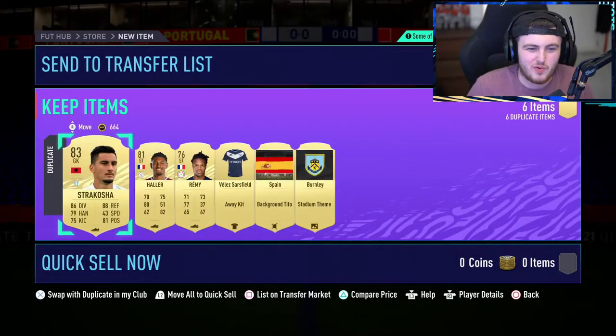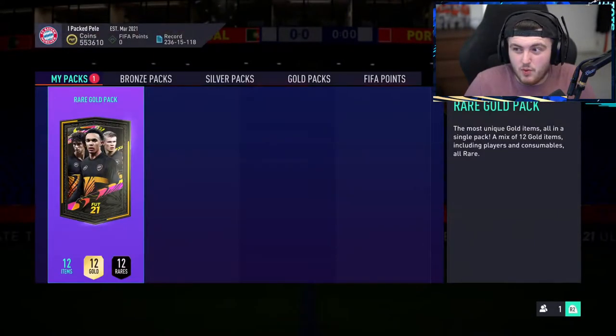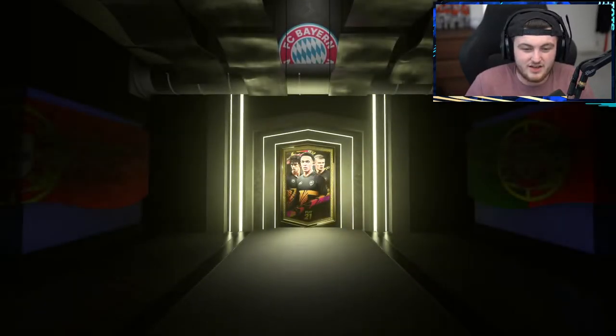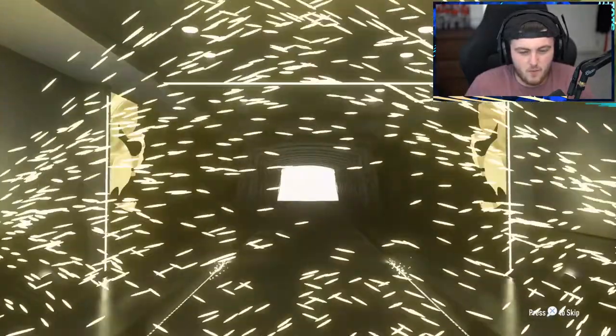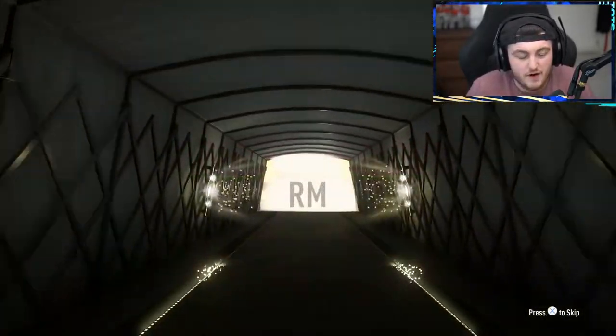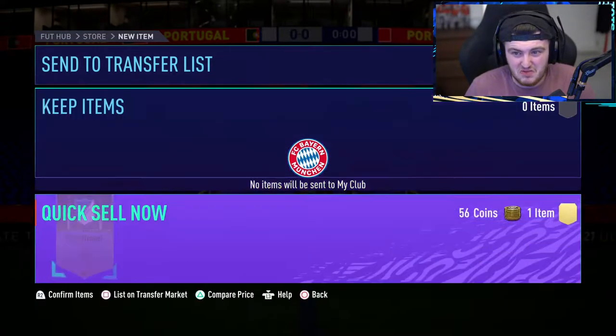Then we have a red gold pack and we're going to jump on to some top 200 rewards on the Xbox. I'm excited for those — I think the top 200 pack will be very exciting indeed. Walk out! Got an informed walkout of Bamiang, and Ferran Torres. Not bad — we actually did get a walkout. That's not too shabby, we'll take that.